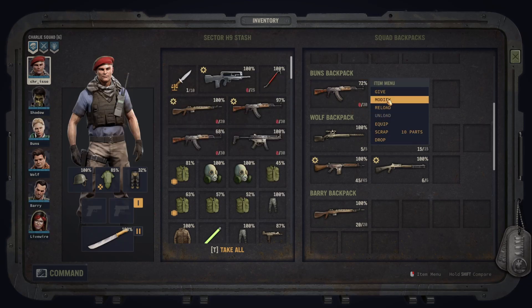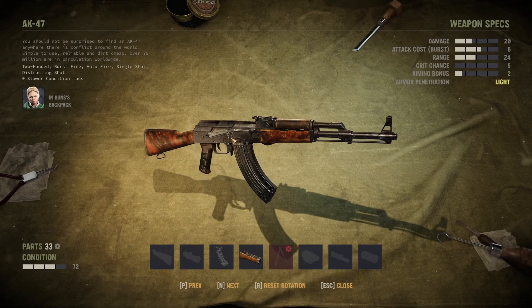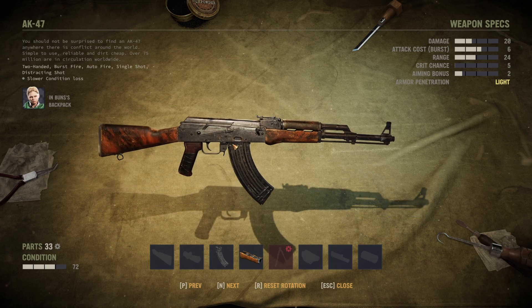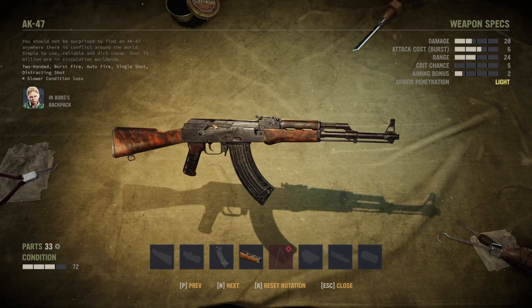Talking about the AK-47 — I usually scrap those. The damage is quite poor, the attack cost is high, and the aiming bonus and crit chance are low. There are better weapons in the game than the AK-47. It's nice because you find it early, but I wouldn't spend your parts modifying it. Just keep your parts, pipes, and lenses for other rifles — for example the Gewehr 98. Don't mod the AK-47, just scrap them later on and put the parts to better use.